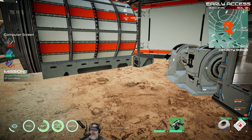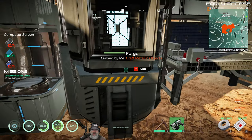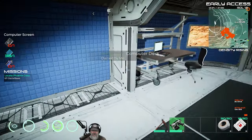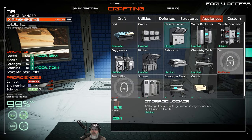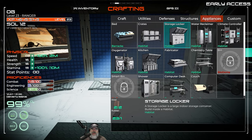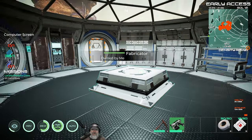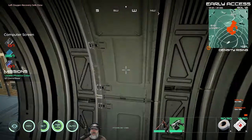The agility buff timer shows in the lower right corner above my medipack — it's a bit much for around the base for sure. I overshoot everything. We're going to put another storage locker here — oh wait, we can only put those in habitats. So we can't put anything else there. Let's activate the bed to set our spawn point.